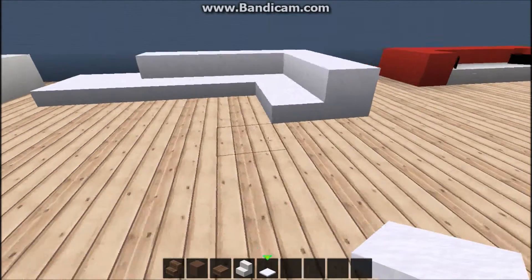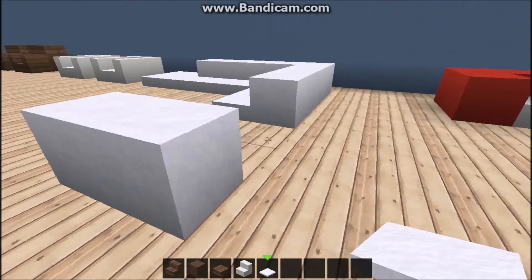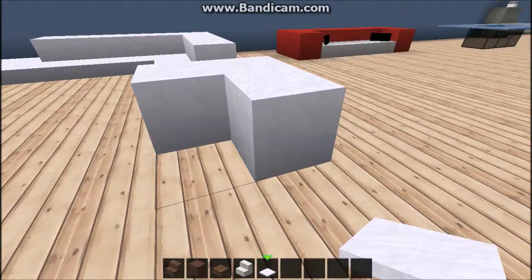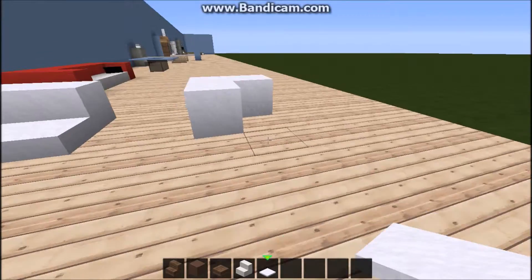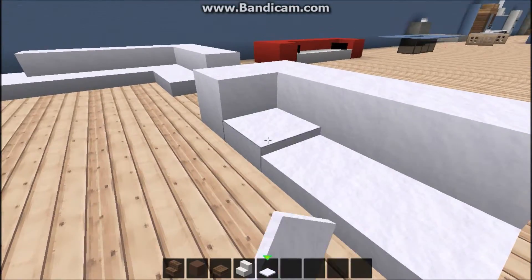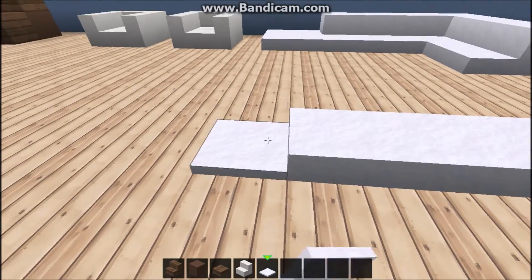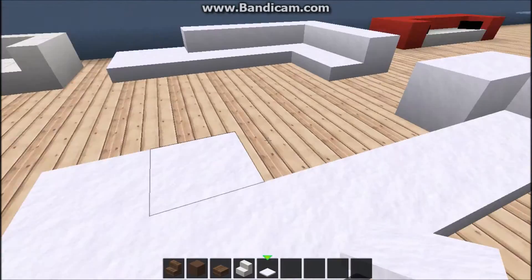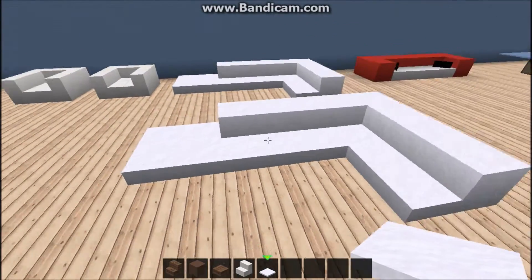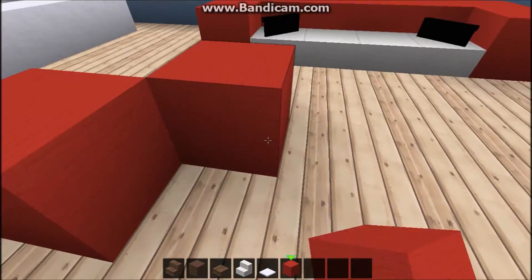This is a couch made only by snow layers. You stack multiple snow layers to build it up. It's very easy to build.